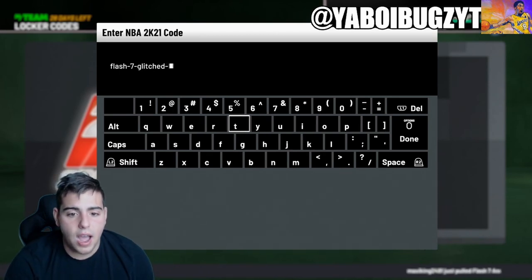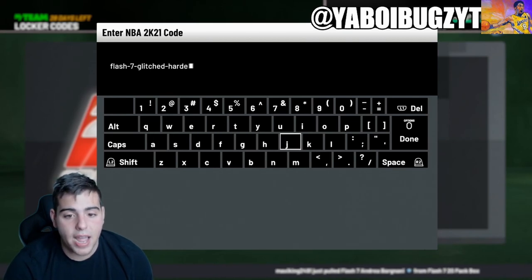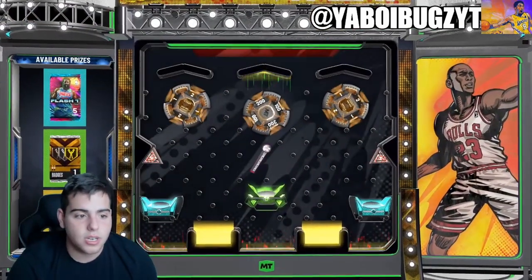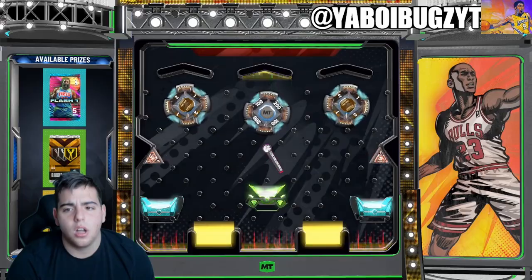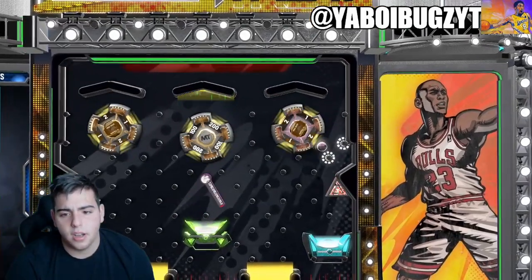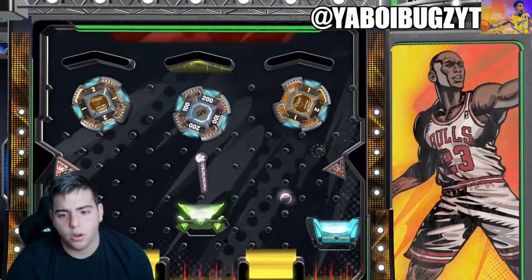I don't know what's good with my pack luck, but it's really bad. I literally got scammed — I didn't even pull one card in the set. I don't even think there was any cards in the set. So we're going to go for the blue locker code, land it all the way to the right. Hopefully we get some heat — I'm really hoping we get that Harden.